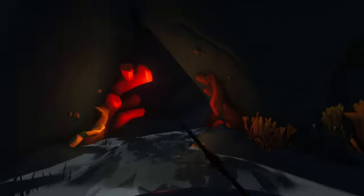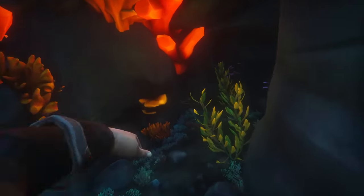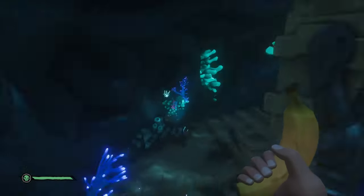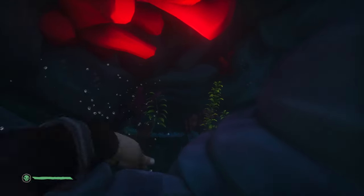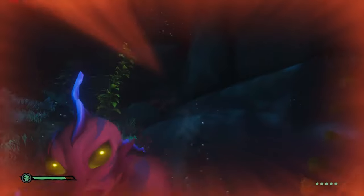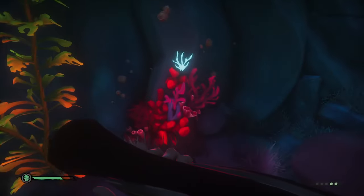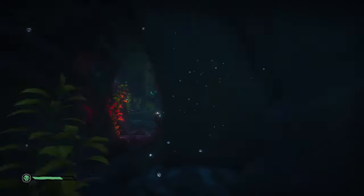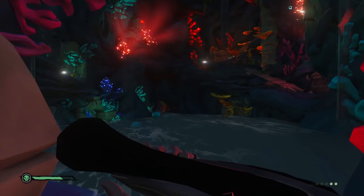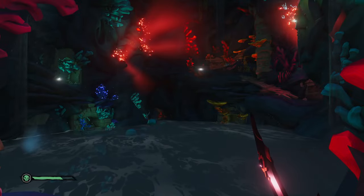The next puzzle is the same thing but only in the rooms with yellow coral. For me the first switch was above water down a hallway with yellow coral, the second was underwater in a tunnel across the room, and the last was back in the main room. Do it in the order shown on your mural. If correct, you'll hear music and two more doors open. The third puzzle is the same but in the rooms with red coral — two red switches are underwater in separate tunnels across the room and the last was up top in the main room. Hit all three in order, hear music, and the water will rise.